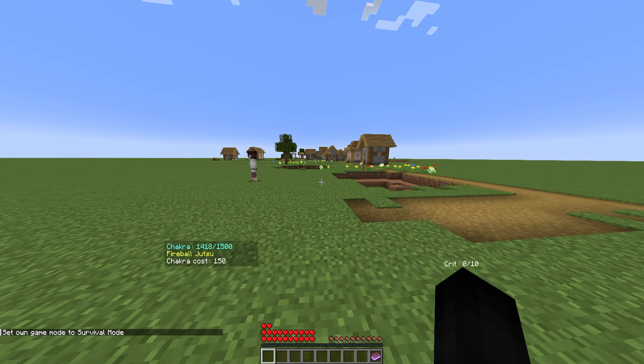Apparently all NPCs can drop items now. All the current NPCs within the mod have the ability to drop items. I'm not going to bore you with killing all of them, but just know they can drop items — I assume around the level of shuriken and kunai. Let's check out the new Konoha village in terms of what loot it can have now, because apparently the loot has been updated.